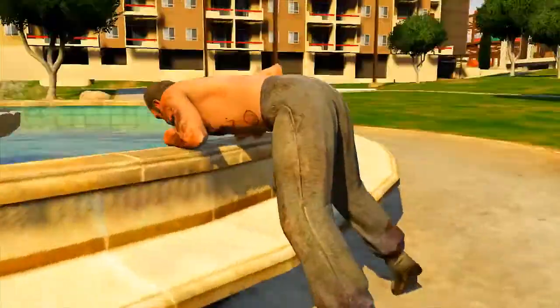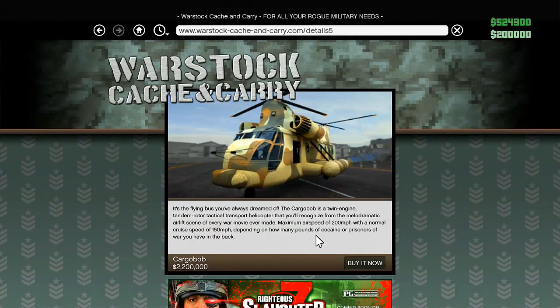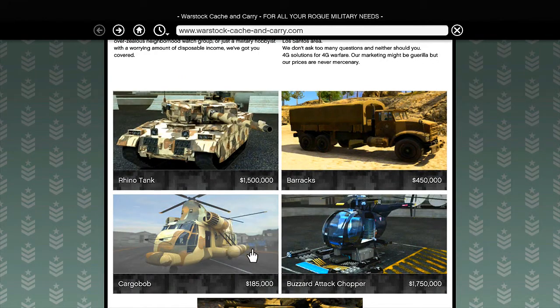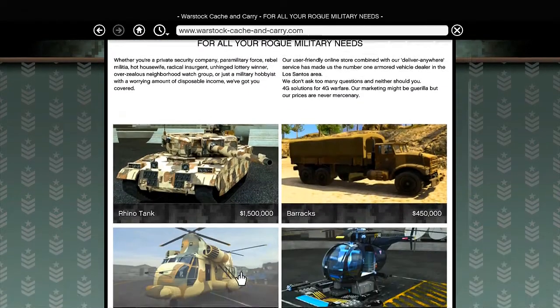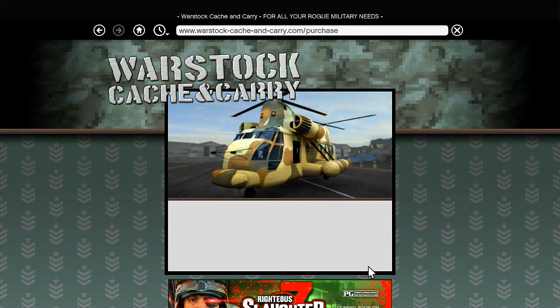Once you've done that, back out of the game store once it transitions you there. What should happen is it will spawn you down into a session. Depending on your character — as you can see, I am spawning in as Trevor — it will bring up your phone and the Warstack Cash and Carry menu will be up. As you can see, the Cargobob is now there and it is currently priced at $2.2 million. Simply click on the Cargobob once and then wait for your multiplayer money in the top right corner to pop up. Then press the B button, and once you scroll down the Cargobob is now priced at $185,000.